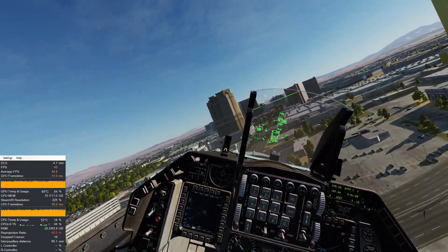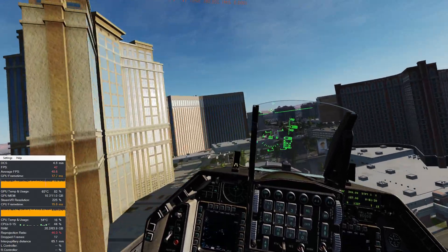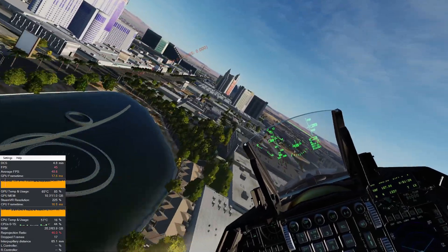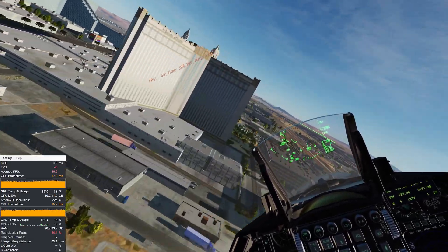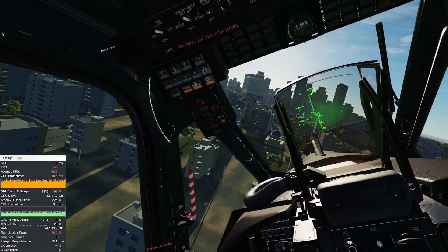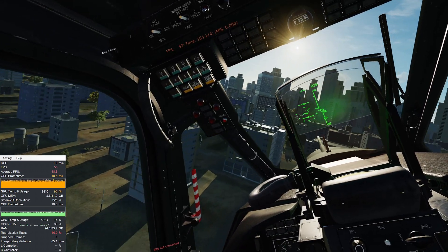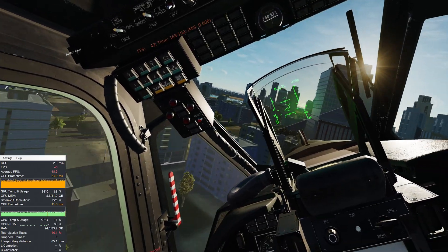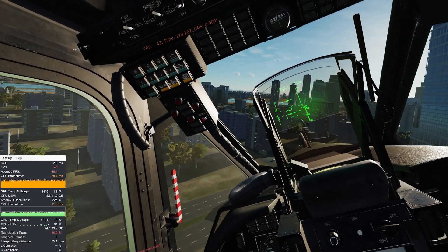That can be cured by turning on SteamVR's motion smoothing, which is available as a toggle switch during your sim play. However, enabling motion smoothing will cut your frames in half to 45 frames per second when the headset is unable to maintain the target of 90Hz in Windows Mixed Reality. Or you will be capped to 30 frames per second if you set the target frame rate to 60 frames per second.